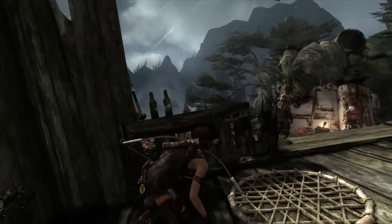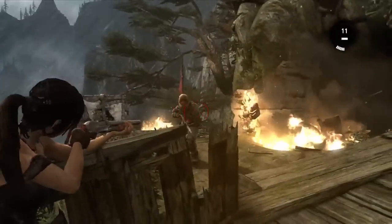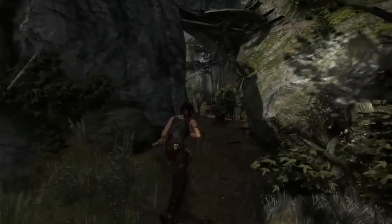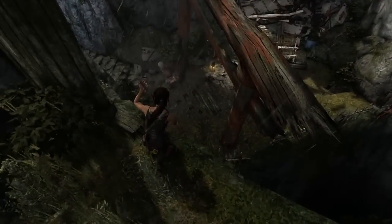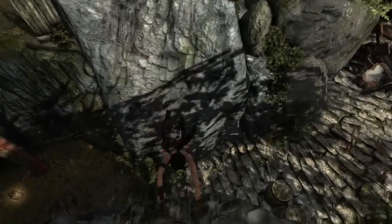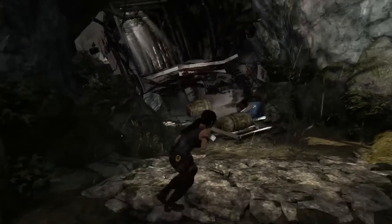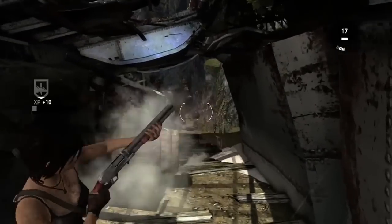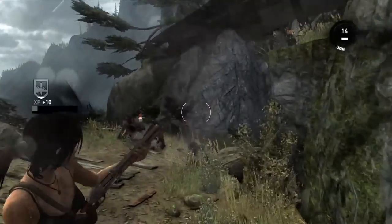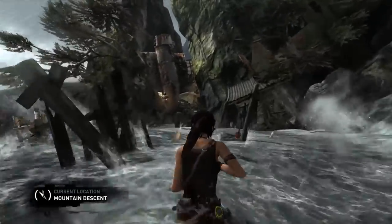Lara is able to wait until she has a clear vantage of the situation without being spotted by the enemies. She sees an opportunity in the fire and is able to open combat by decimating the enemies with environmental opportunities, then finishing off any stragglers. This is an example of a forked path — taking the right route here lets Lara get the drop on enemies by using traversal and keeping her eyes open. Again, Lara uses barrels as part of the environment to create chaos within the enemy AI — really trying to use a tactical approach rather than relying purely on firepower.